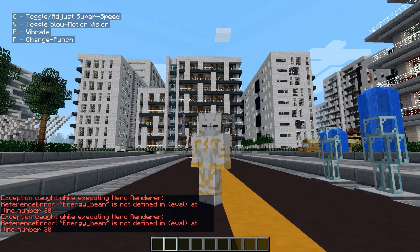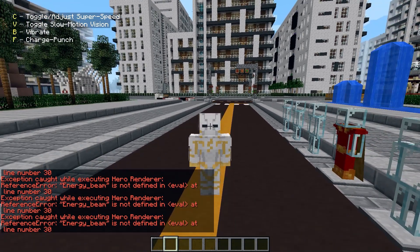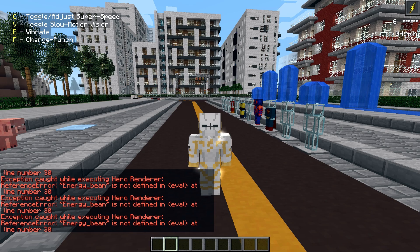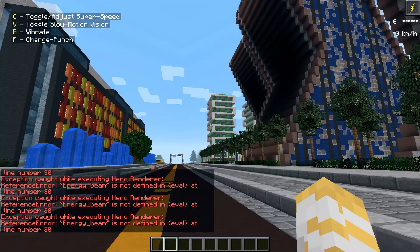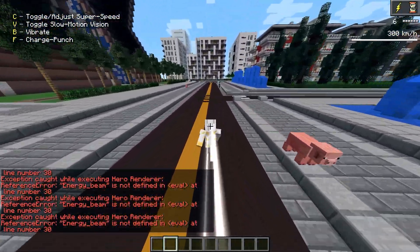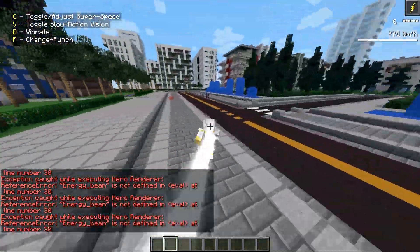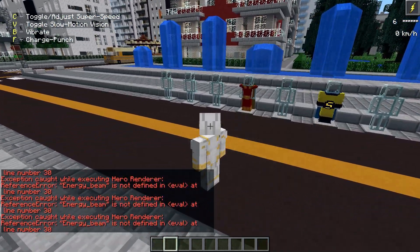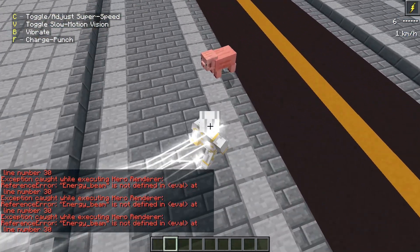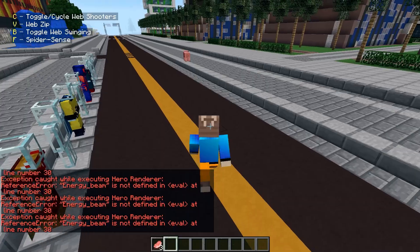Now Godspeed — fortunately he has the skin. We have some errors in the hero renderer, which might be why some suits are missing skins. But Godspeed has beautiful lightning speed; level 6 is the maximum. We can also vibrate with beautiful sound effects — I just love the sound effects here. We can run at 300 km/h maximum speed, use slow motion, and it features the new speedster animation from the last superheroes mod update. We also have charge punch, which looks and sounds amazing.